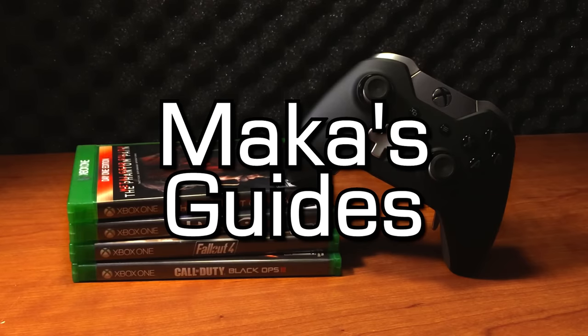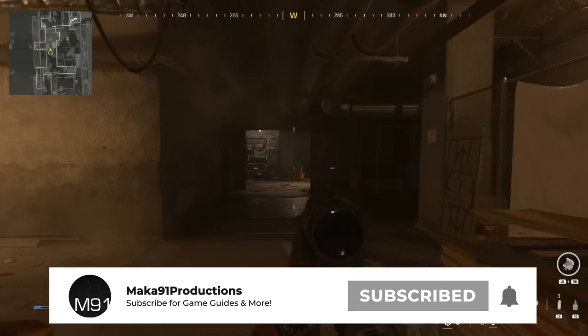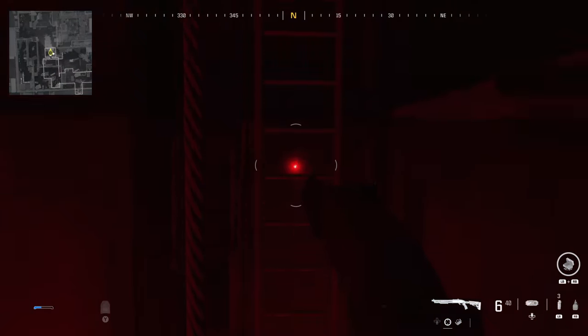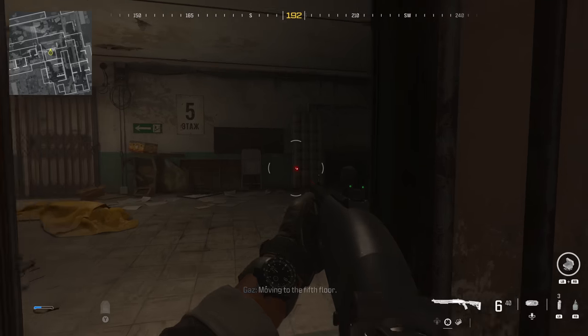Macca's Guides. Hey everyone, Macca here. Call of Duty Modern Warfare 3. We're playing the mission High Rise and I'm showing you all 19 of the supply crate locations which contain weapons as well as field upgrades. I'll show you where to find the night vision goggles and the ascender, and I'll show you the armor upgrades as well.